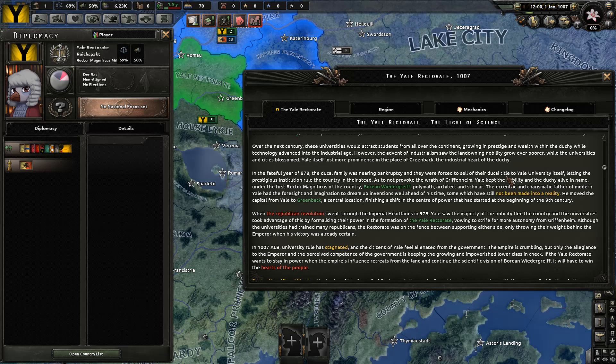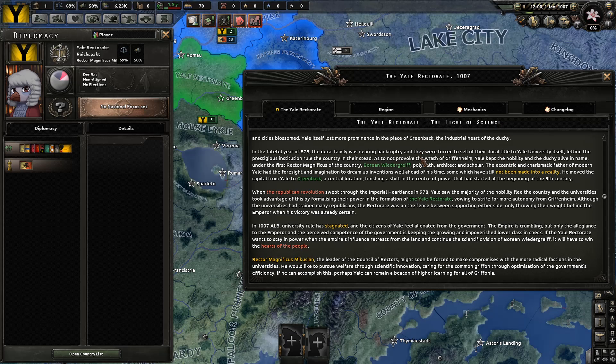If the Yale Rectorate wants to stay in power when the empire's influence retreats from the land and continue the scientific vision of Boreen Weidergreif, it will have to win the hearts of the people. Rector Magnificus Mikusian — over here — the leader of the Council of Rectors might soon be forced to make compromises with the more radical factions in the universities. They would like to pursue welfare through scientific innovation, caring for the common Gryffin through optimization of the government's efficiency. If you can accomplish this, perhaps Yale can remain a beacon of higher learning for all of Gryffonia.